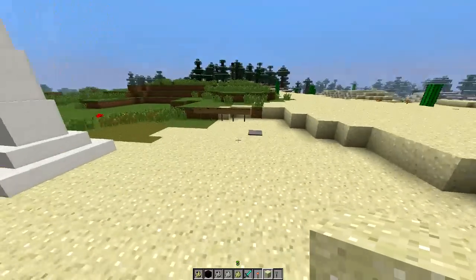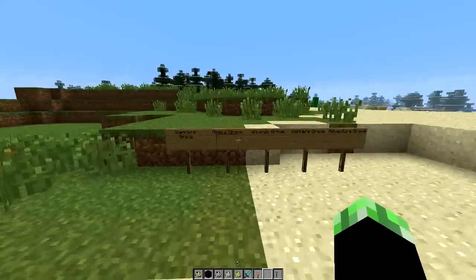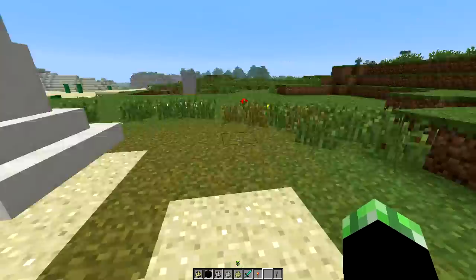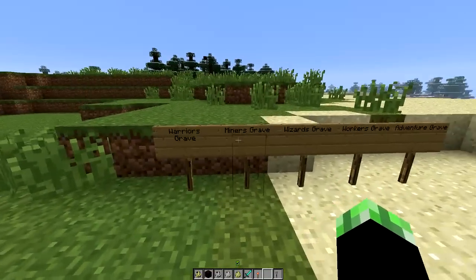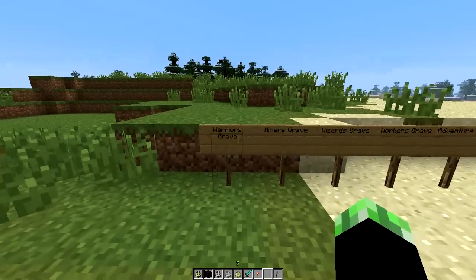There is a second part to this: the grave loot system. So there's grave loot that goes along with this mod. If you find these cemeteries lying around, you guys can actually loot them, which is kind of cool. There are different ones: the warrior's grave, the miner's grave, the wizard's, the worker's, and the adventurer's grave.